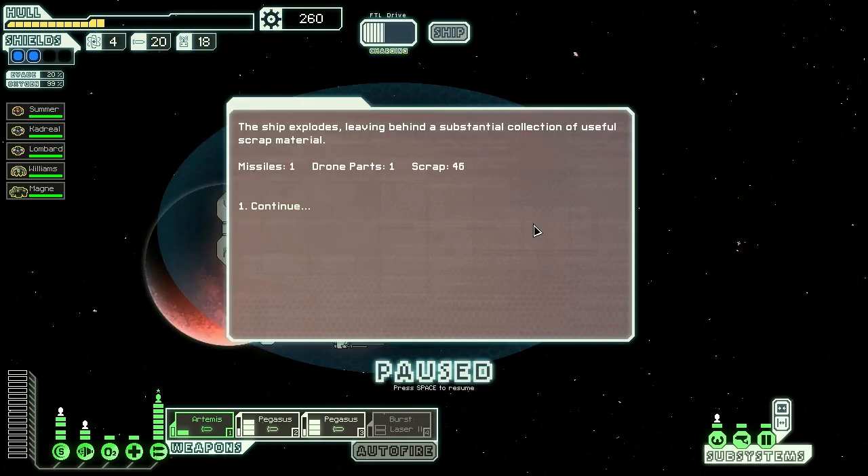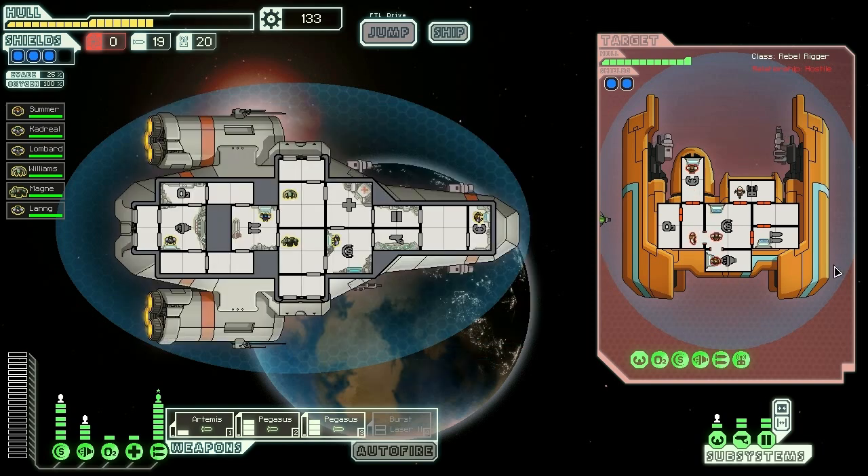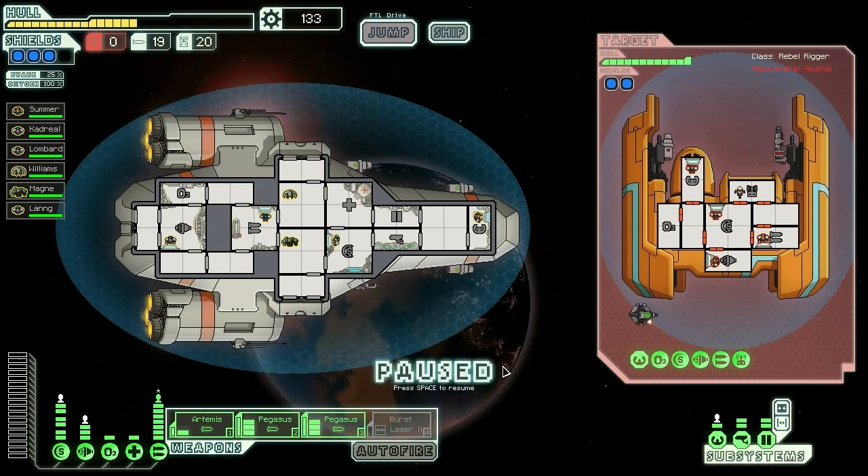As you progress further in the game you'll run across ships that employ missile defense drones. These drones will shoot down your incoming missiles if you stagger them out too much. So instead of firing off your missiles as they're ready, you're going to want to wait until all of your missile weapons recharge, then pause the game, select your targets, and fire them all at once.